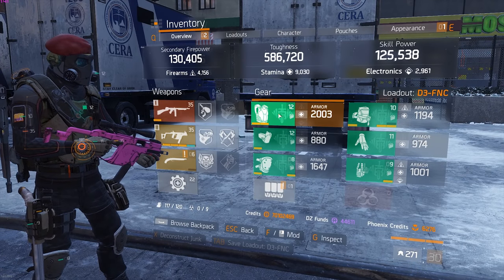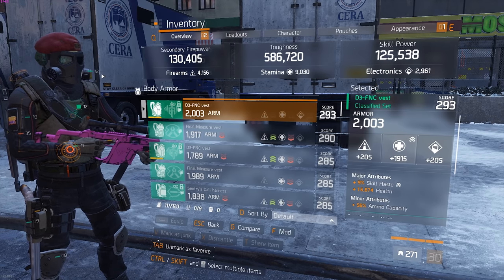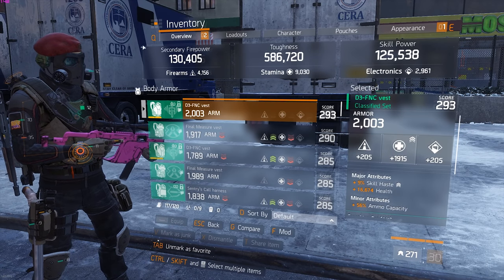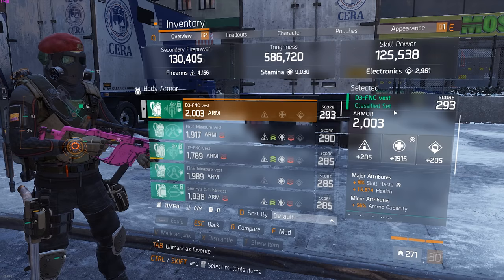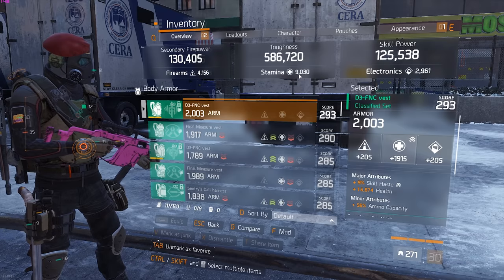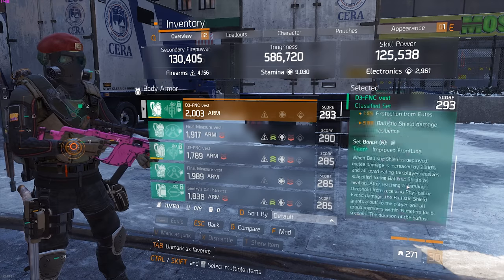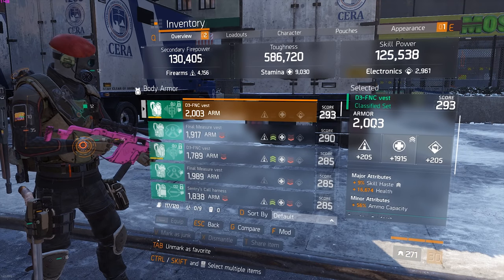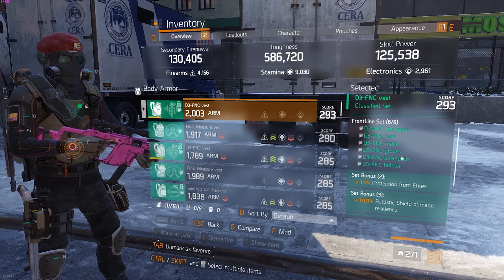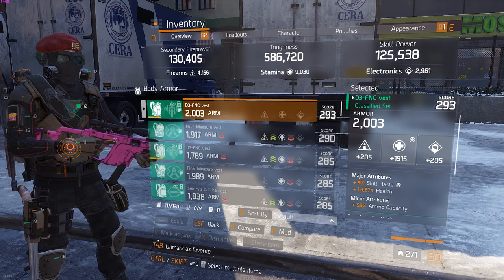Let's have a look at the build. I don't have 2 pieces of the backpacks but it's still working. For the best way to build it, have 2 pieces of everything except holster. For a normal defense build you need to reach 9,000 stamina to get the 200% extra health and 125k skill power. We go skill-laced and health with stamina mods and skill haste - skill haste is quite important for the shield, because if the shield gets destroyed you want to get it up as soon as possible.